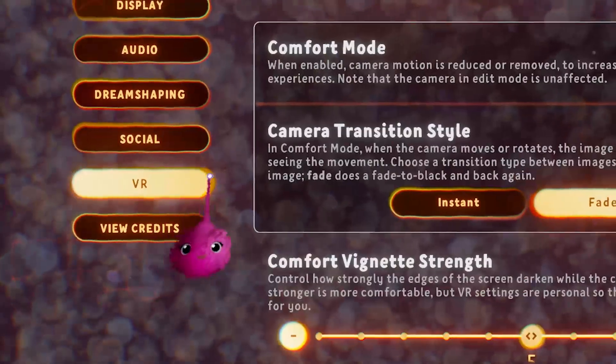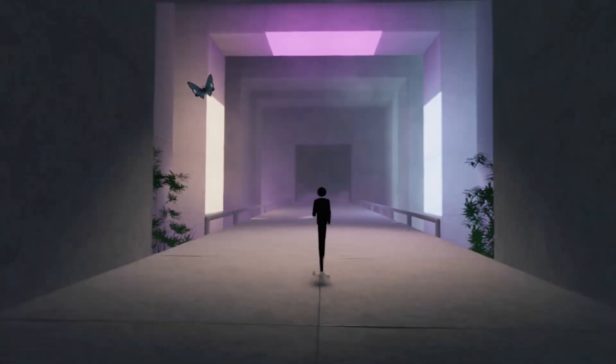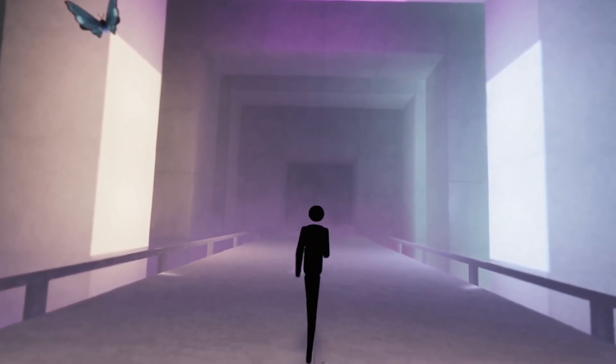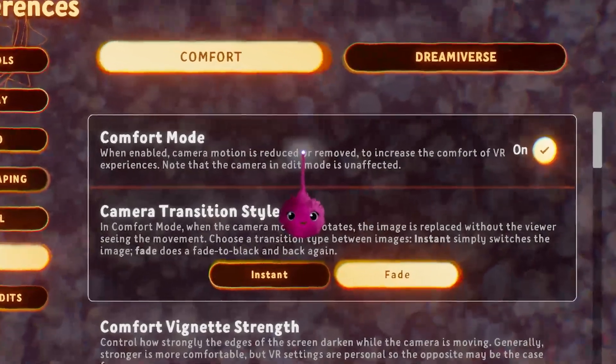Among these preferences is Comfort Mode. When this preference is enabled, camera motion is reduced or removed. Comfort Mode is switched on by default.